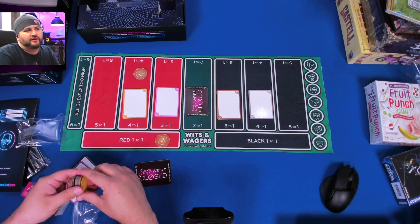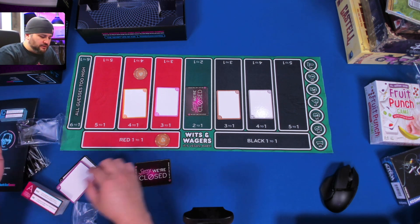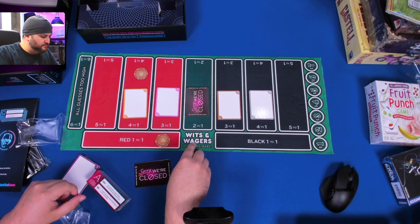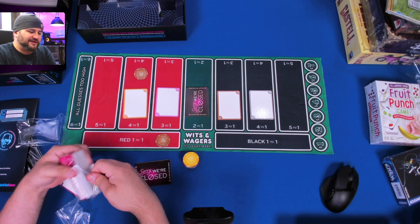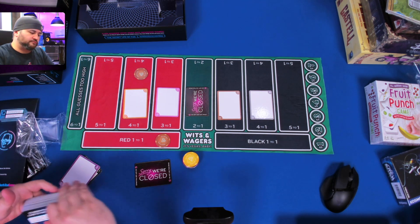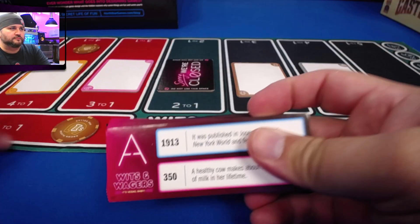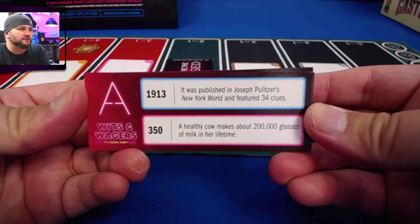The red chip is one-to-one, meaning 'I'm betting on this spot but I only get one-to-one on my bet.' This particular chip is not in the online version we play — I'm not sure what that one does. Let's look at the cards to get an idea of what you'll be writing on the dry erase board.